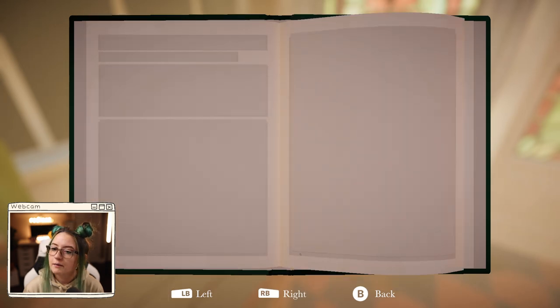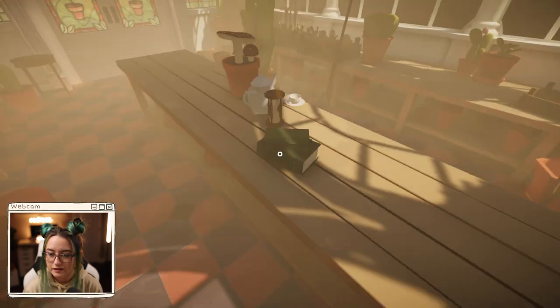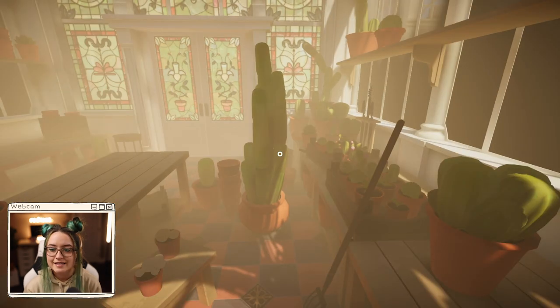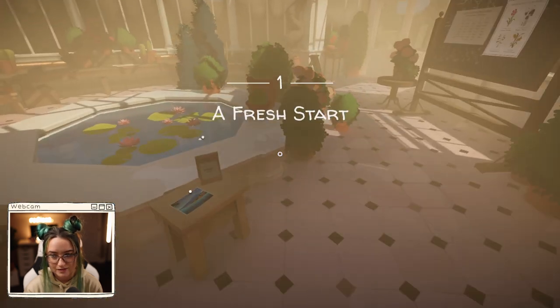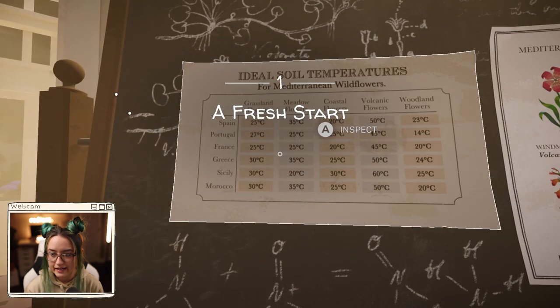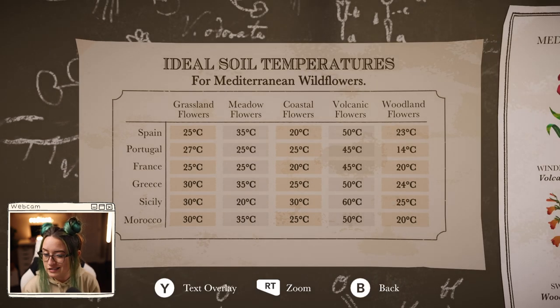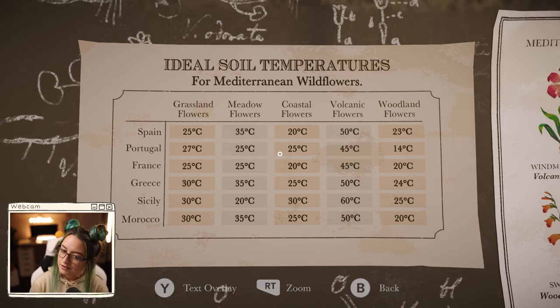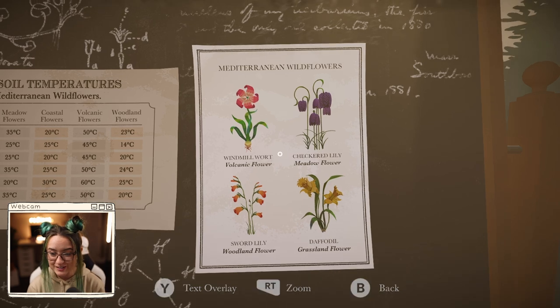There's a lot of those. Vines and Clues - okay, so there's all the clues. Conservatory, dining room, drawing room, and staircase. The door unlocked because we opened that book. Look at all these flowers. I wonder if we have to remember this stuff, or when we find the clues it kind of fills it in to the game for us. These are pretty flowers - I've never heard of any of these. Are these real? I know a daffodil is real. I've never heard of a sword lily, a windmill wart, or a checkered lily. But they're all beautiful.